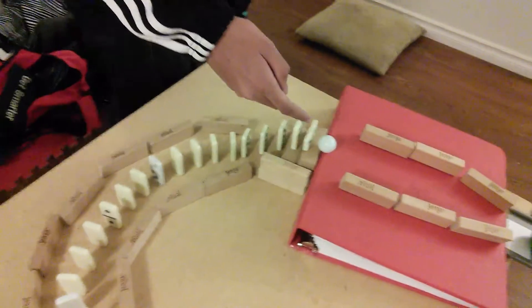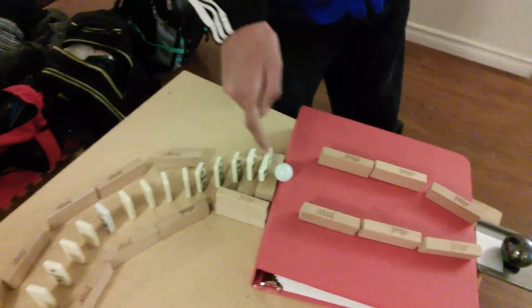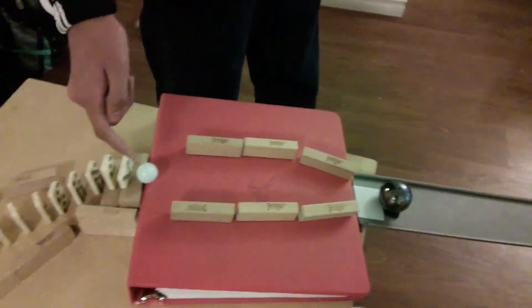The dominoes topple the ball, the ball rolls down and hits this marble, the marble rolls down this ramp, hits the boss, the boss puts force on the ball, and the ball rolls into the net.